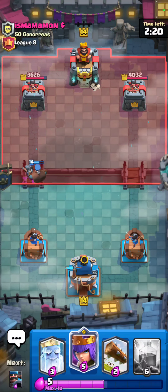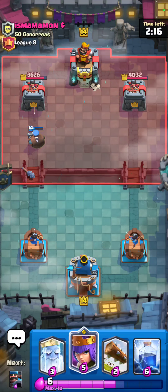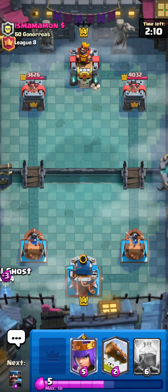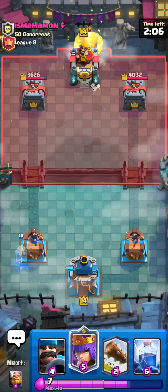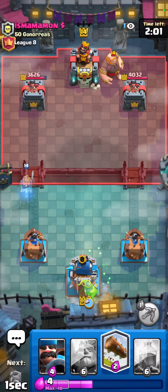In this matchup it's all about who pressures better. If you're defending all the time they're still gonna be able to break through your defenses. That's why I kept the pressure - because I didn't want him to make a push that I can't defend. And I wanted him to defend me essentially, if that makes sense. I'm gonna go for a Queen in the back.